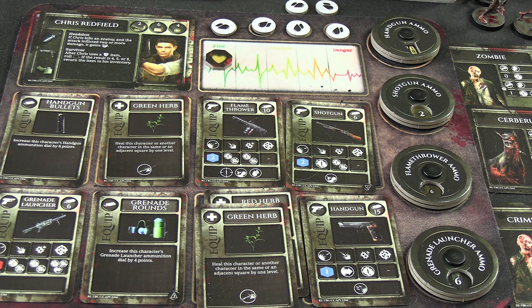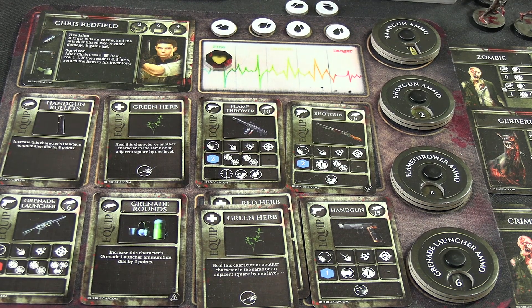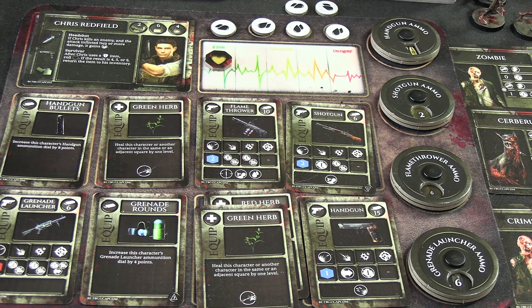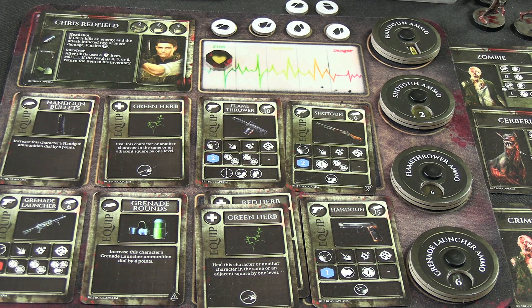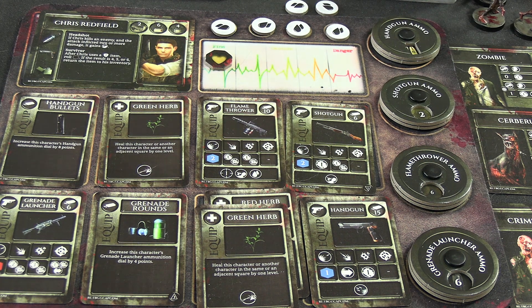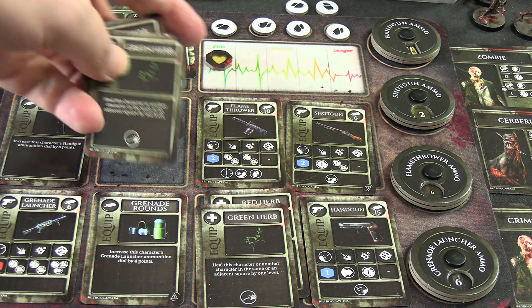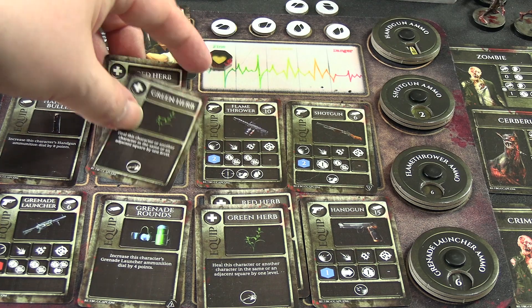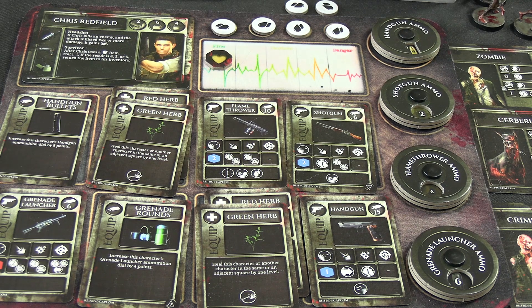Heals-wise: I was just going to bring one green herb, but then I remembered we have a big pile of non-key items in storage - including two red-green mixes. So I'm actually going to bring two red-green mixes since they don't take up two spaces each, meaning we have two essentially full heals. That should be enough for this weaker version of Yawn.